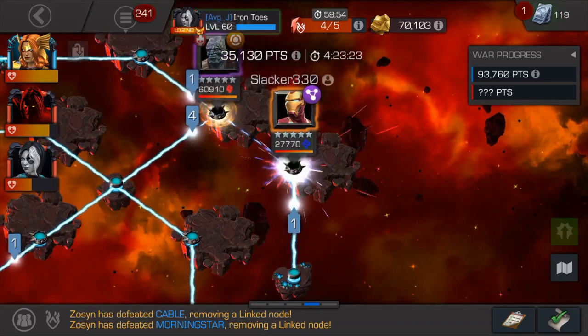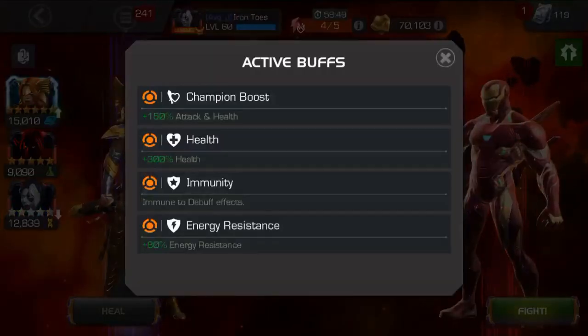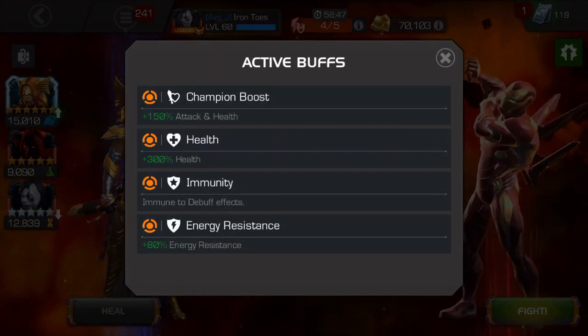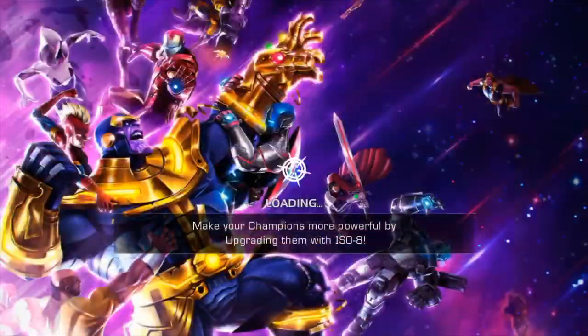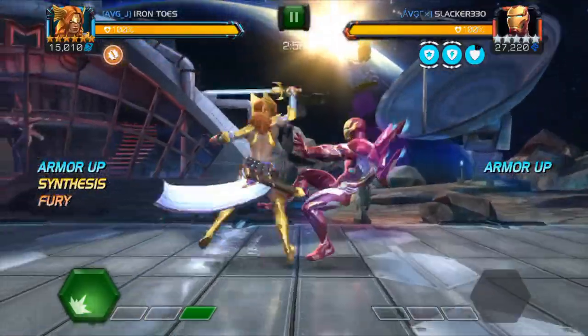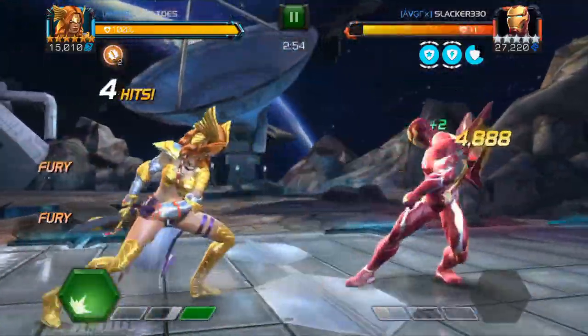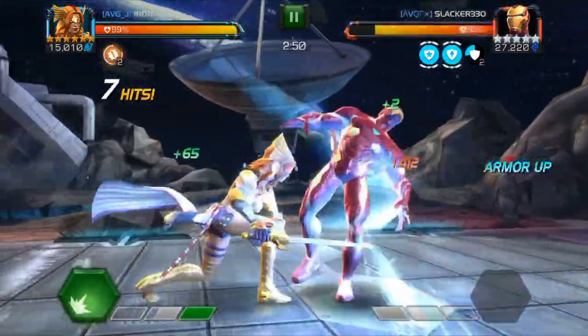There's one node remaining in this war. It's Iron Man Infinity War, and then Korg Boss. The mini on this side — you get used to fighting the mini bosses in war, the ones you get assigned all the time. I'm always on the right side, so I constantly have to fight this. He's stun immune, he's got extra health, and actually he's just debuff immune overall.